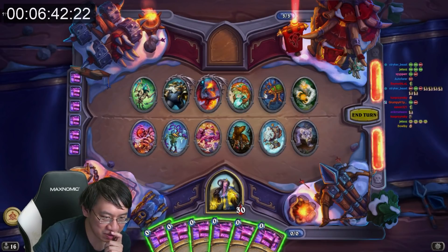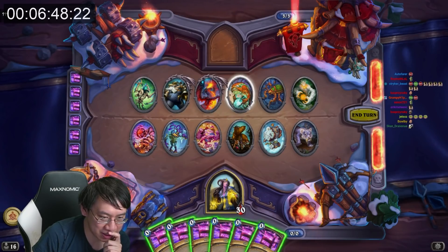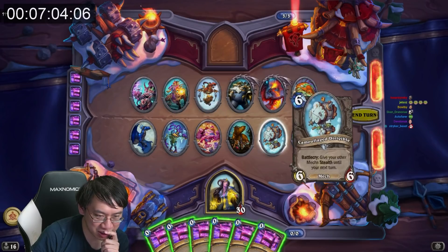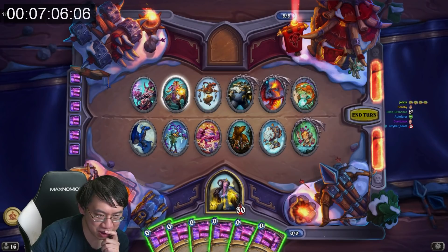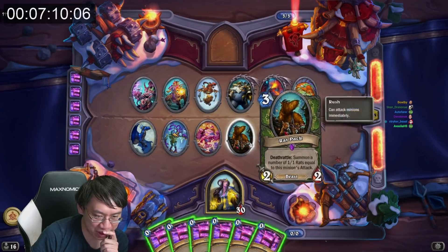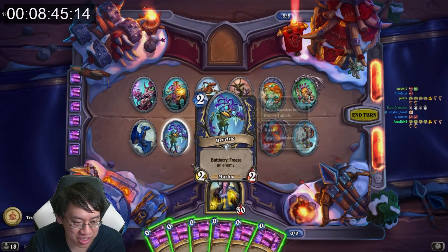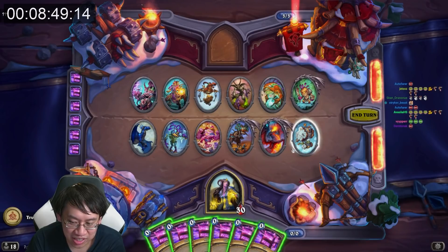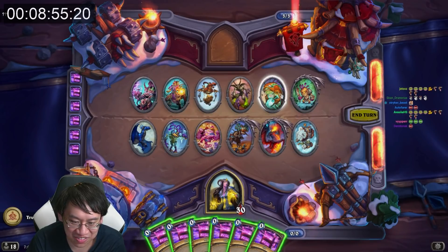All of these have a tribe. We got Elementals, Dragons, Mechs, Murlocs, Beasts, and Demons — there are 6 tribes here. It's the same as the Battlegrounds tribes. I think I should set it up so that I'm winning each of these fights in 1v1 combat.